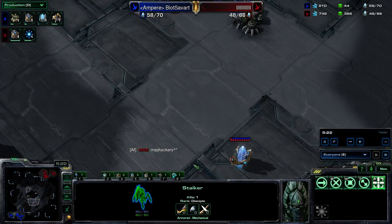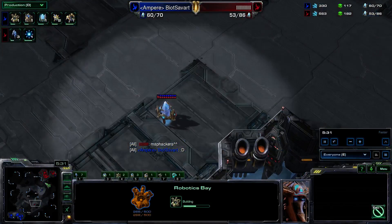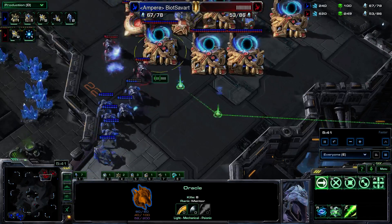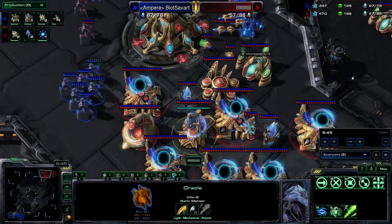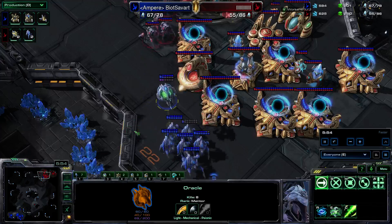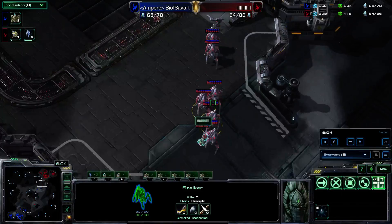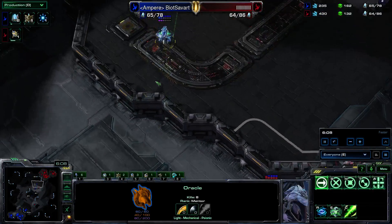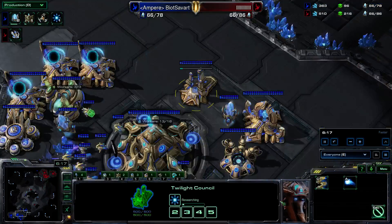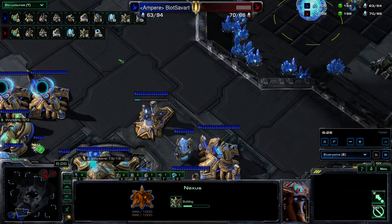And here we have the Void Ray coming in. I'm making a Robotics Bay and Immortals. Here we have the push coming in — this was a great timing for me because he doesn't have a lot of units, but he has money and available gateways. Definitely we should run away now. Now he has Blink, so I really should be running. Now I'm also taking my Blink. I have a faster third base coming in. Probe count even, but he has a massive lead on warp gates — he has six and I only have three.